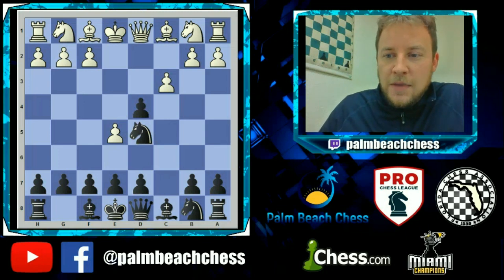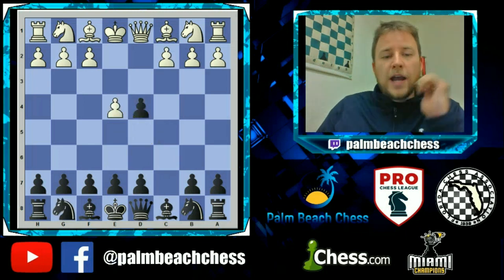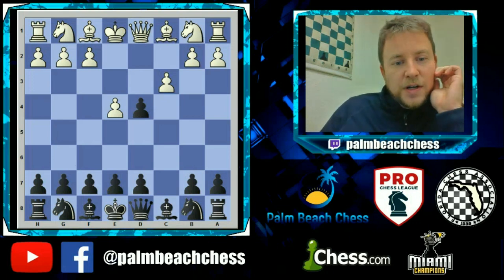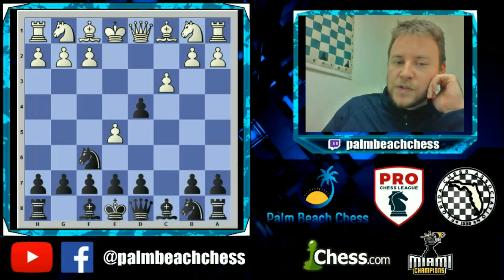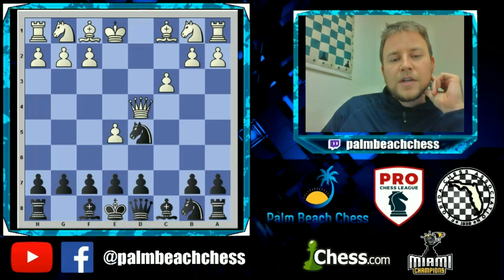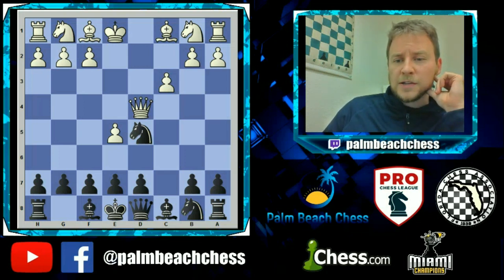In the main game my student faced d4, and he understood the transposition trick — you can play Nf6, and White really doesn't have any other moves than to transpose back into the main line. Then Qxd4 was played, and this is a rare sideline in the Alapin. I really liked the way my student played this game, so I wanted to show it and add my notes.